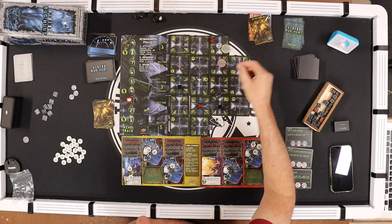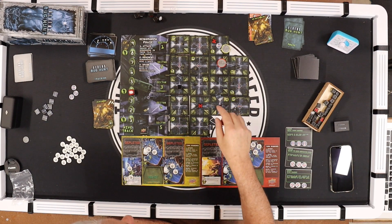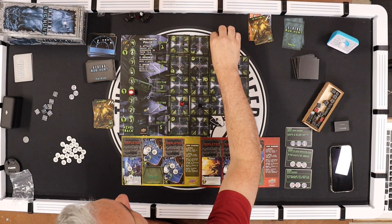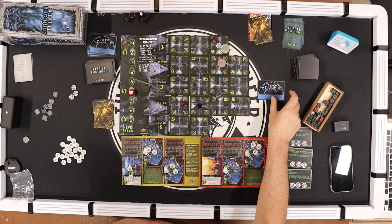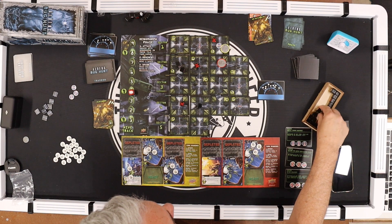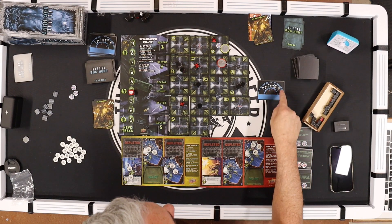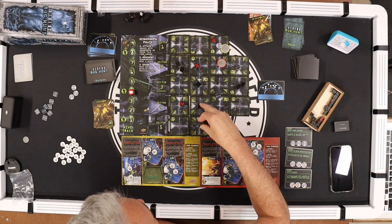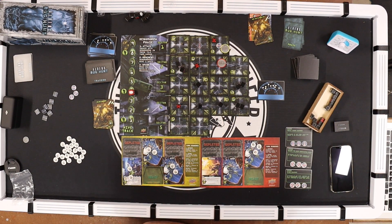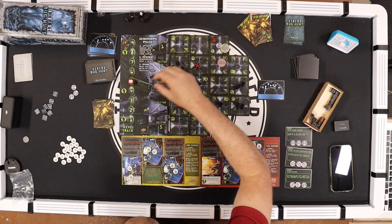Drawing another card: bump — attack hits Drake's point man. Movement: one alien moves off, gone. This one moves here, this one here. Then spawn: three at sector three — one two three — and three at sector four — one two three. I'm getting swamped.